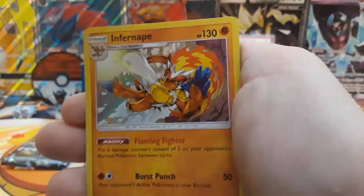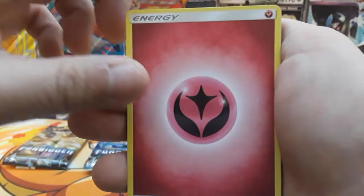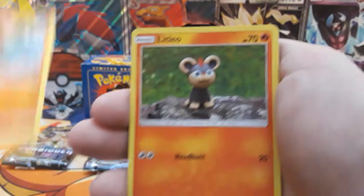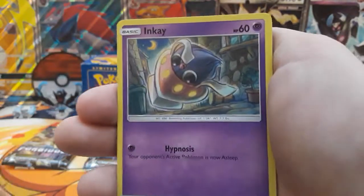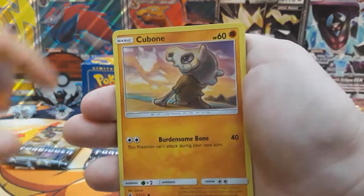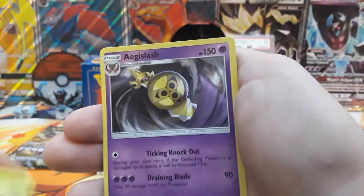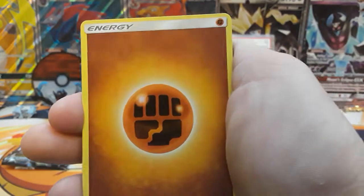Alright, we're starting off with a holo, not bad. Next pack we start with a Fairy Energy — Sligoo, Zygarde, Halucha, Litleo, Fru, Inkay, Magnemite, Cubone, Scatterbug. Scatterbug is our reverse and in our rare is going to be a non-holo Aegislash.